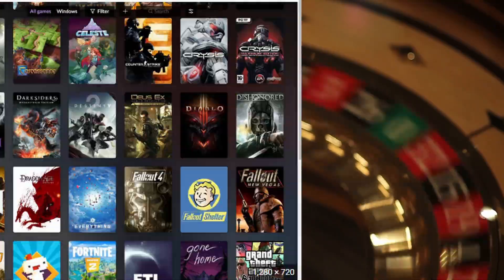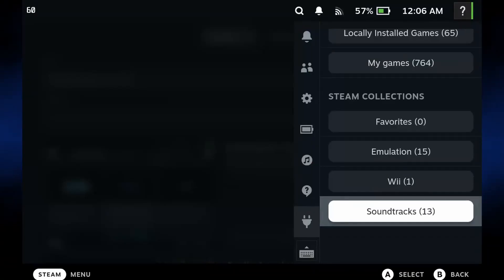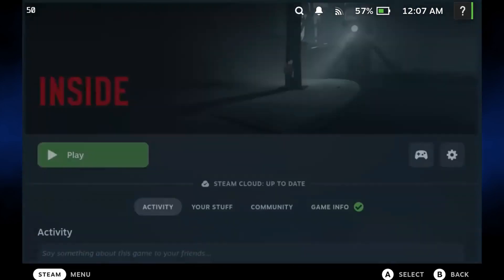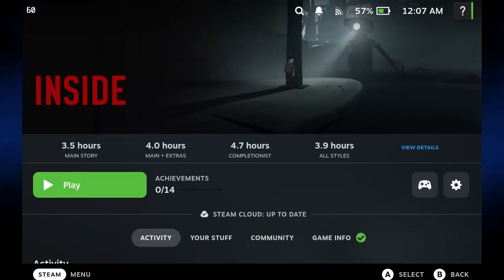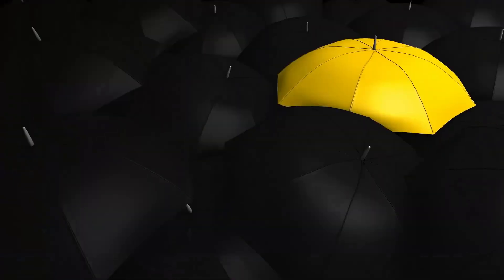If you don't know what to play, this next one's for you — Deck Roulette. It'll pick a random game from your library and you can choose which filter to use, for example installed games, runs well on Steam Deck, you name it. I've found games through this plugin that I've literally never even seen in my library. This gets another A rating — really fun to play something random or different if you're bored.